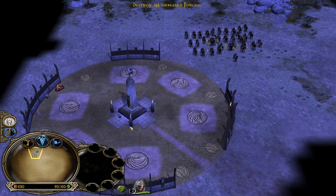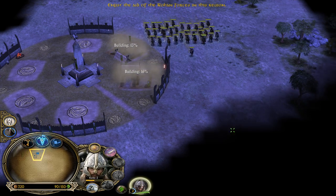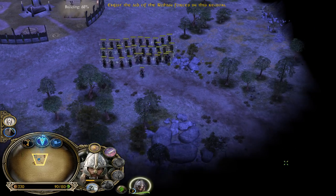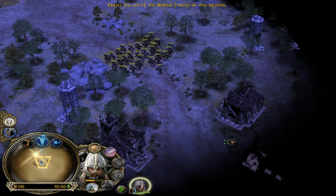Destroy all Isengard forces - say no more, I got you. So we have Eomer, he looks dope, the Horselord of Rohan, and we also have a couple of Rohirrim. But we will need to upgrade them to make them stronger because for now they have no upgrades, no heavy armor, no forge blades.